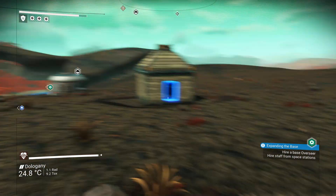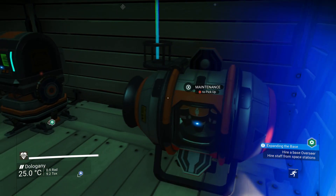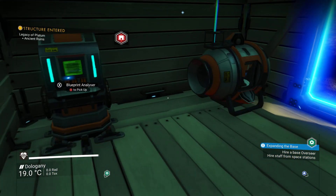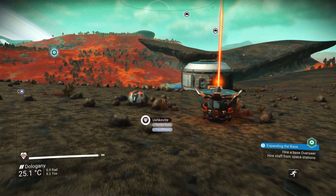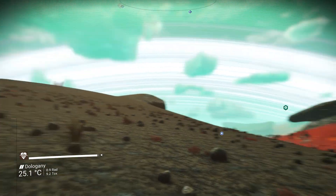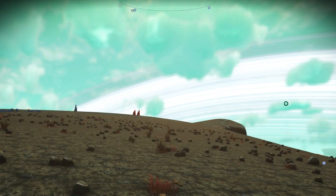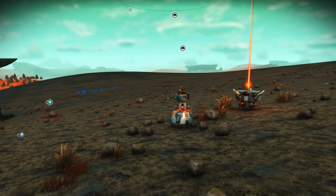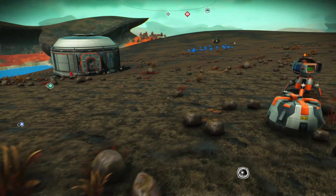Welcome back to No Man's Sky everyone. I got a little bit done between the last episode and now. I built a shack, which was where I placed our refiner, and then we built a blueprint analyzer. This was all after I placed down one of these thingies to make a habitable base. I chose an area where you could see water, the rings of the planet, and the clouds, because at some point we're going to be making a mobile base on a freighter, but for now this will do.